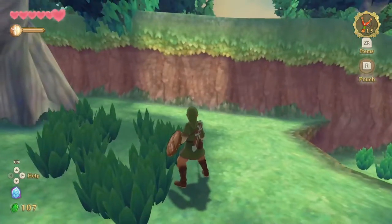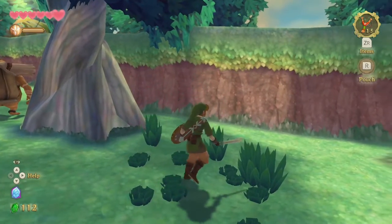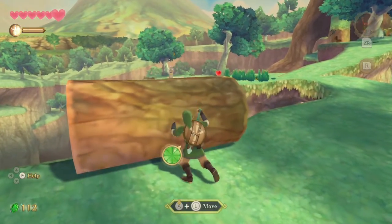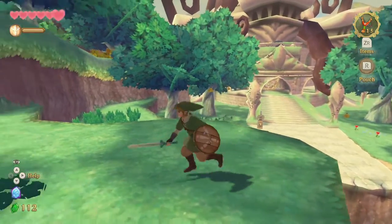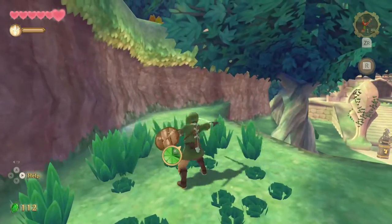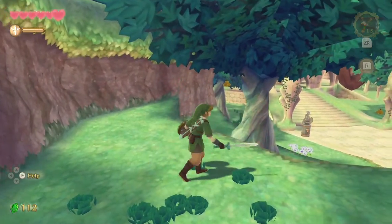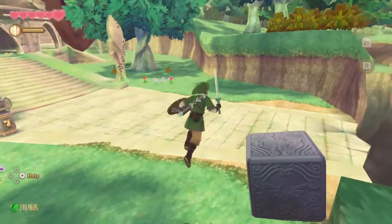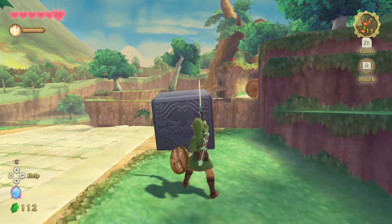So the cube went skyward — are all my rewards in the sky now? Oh, is that maybe what unlocks that one island I almost bumped into? I couldn't open the chest on a previous episode — maybe that's what unlocks these. Interesting. There's another one of those cubes — let's hit this one too. I'm getting used to how to control this. Skyward strike again!